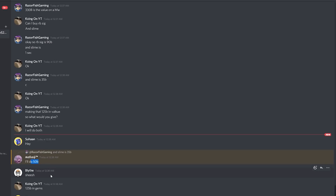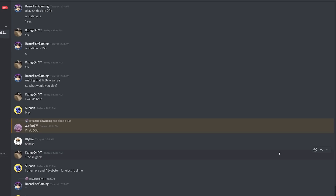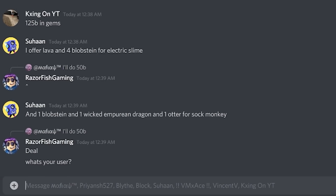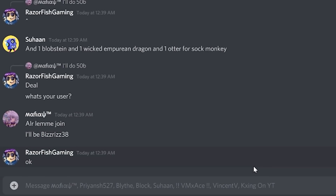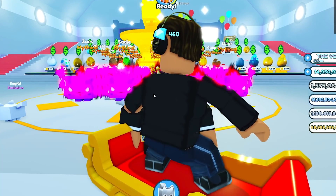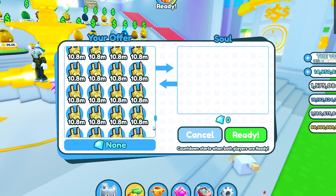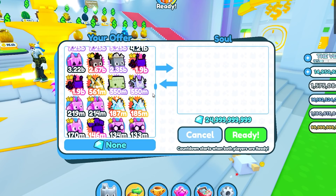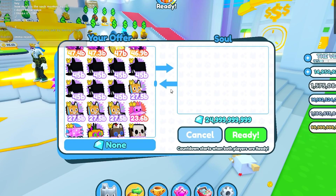This guy said he'll do 50 billion on the slime — oh, that's very good! 125 billion in gems, oh he has a lot. He's saying 50 billion on the slime — I like that trade, I'm gonna say deal. What's your username? He stole it! 50 billion, that's a big overpay for the slime. His name is Biz. Let's go send him that trade for the electric slime — 50 billion.